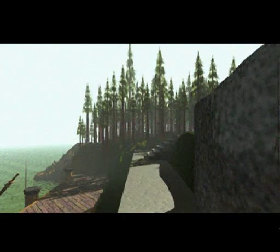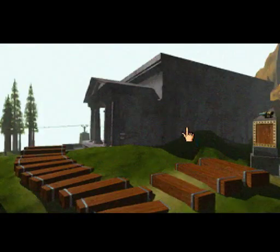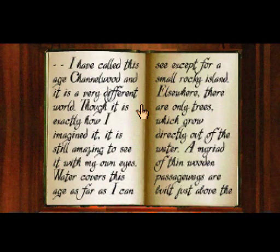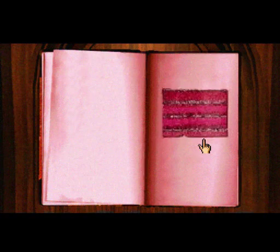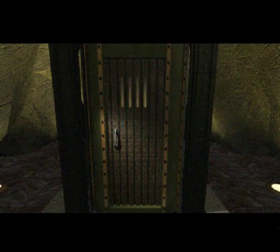In many ways, Myst was radically different from most other adventure games. It was first-person, lacked dialogue — the only text was found inside occasional books. There was really no inventory to speak of; it was virtually plotless. You wandered around a mostly empty island, solving puzzles on how to operate weird pieces of machinery. Yet the beautiful 3D graphics, clever use of full motion video, and sound design made it a huge smash hit — the biggest-selling computer game up to that point, moving about six million units. More big-selling CD-ROM games followed, including Virgin Interactive's The 7th Guest.